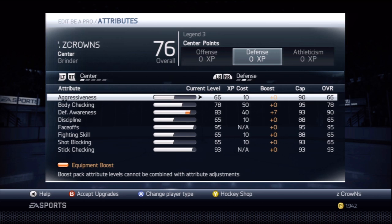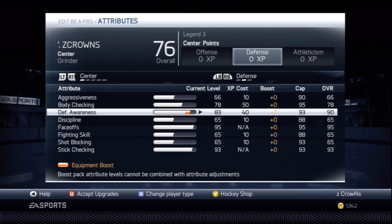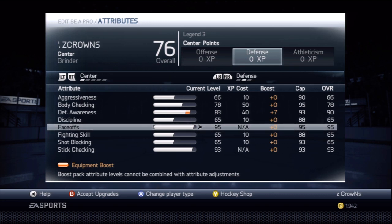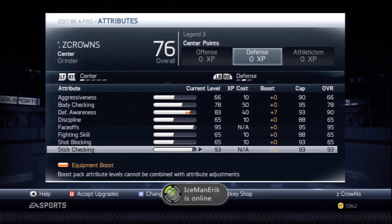In the defense section, you don't have to change a lot. Aggressiveness just put up one to 66, body checking up to 78, defensive awareness up to 90 with the plus seven boost, discipline leave it at 65. Max out your faceoffs — very important because you can't score without the puck. Leave fighting skill, shot blocking, and the rest the same, and put stick checking up to a 93 overall.